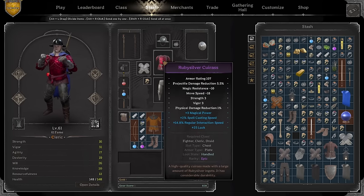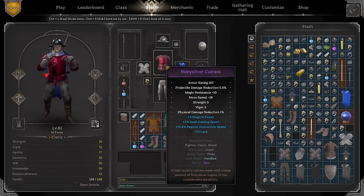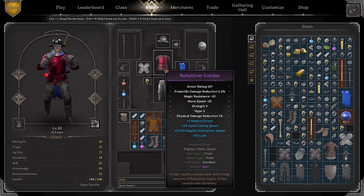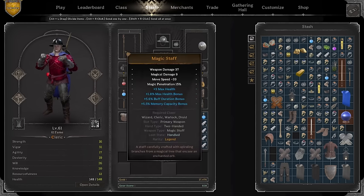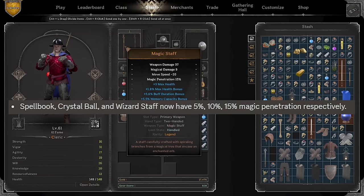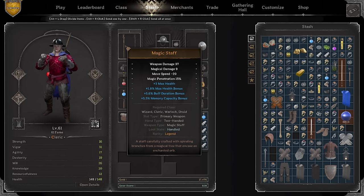The new patch brought out new armor pieces you can craft, and the Ruby Silver Cuirass is the one you can craft. Since I'm too lazy to craft, we're gonna go ahead and buy it - ordered it online basically. The main key aspect of today's build is going to be the magic staff, which is the one that got buffed. 15 magic penetration is a lot - that's 50% more than before, because previously the magic staff did not have any magic penetration.